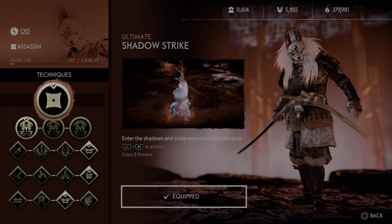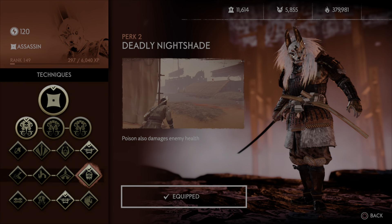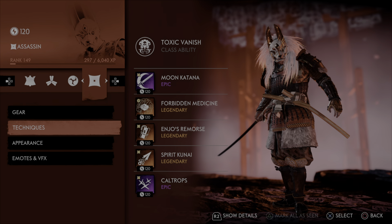Now with that out of the way, we'll cover the techniques real quick. Obviously we're running Toxic Vanish, Triple Legendary with Deadly Nightshade so that our poison deals HP damage.